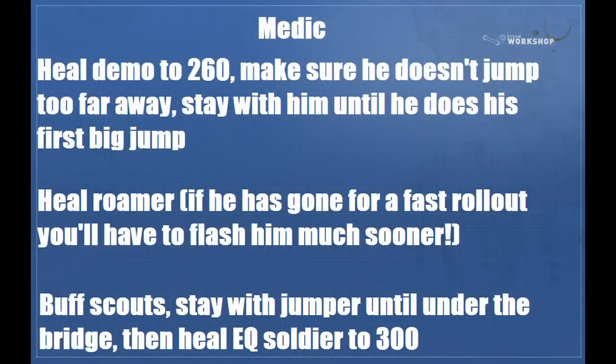For the medic rolling out: heal your demo to 260, make sure he doesn't jump too far away — chastise him very strongly if he does. Stay with him until he does his first big jump, then turn around quick and flash your roamer to get him a little bit, or whoever the jumper is. Then buff your scouts and go back to healing the jumping soldier. If you have a soldier going for the very fast gunboats rollout, flash your demo to 260, let him do his initial jump, then give the roamer 300, then go back to healing the demo and ride him the rest of the way out.